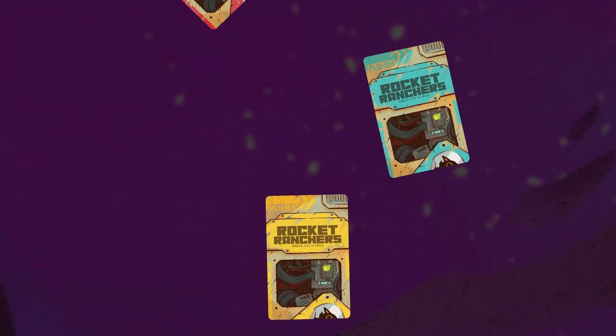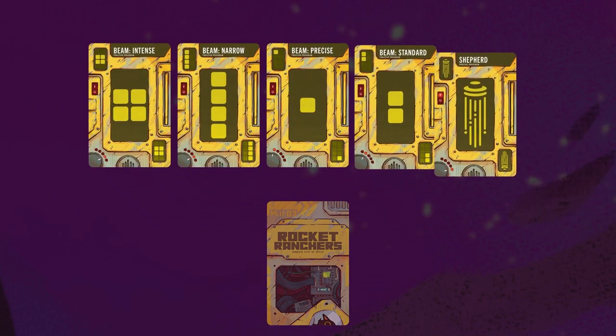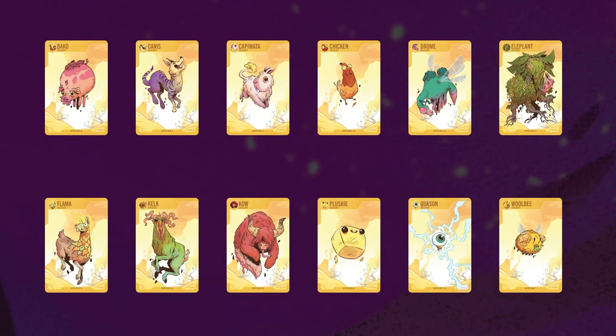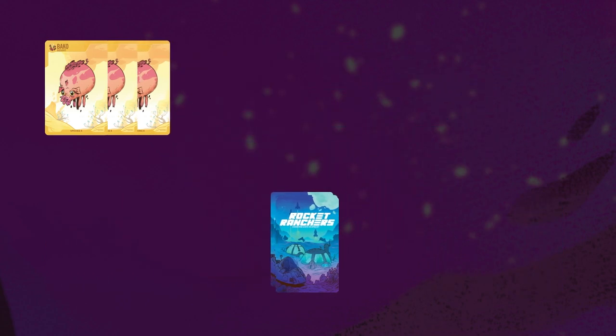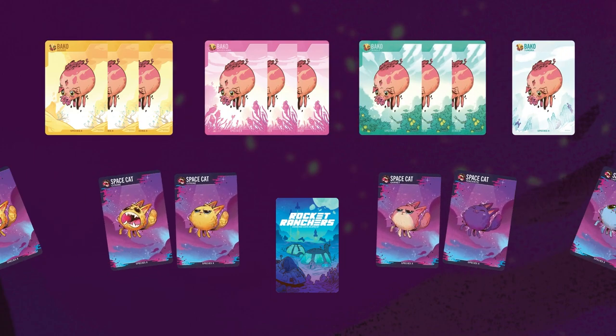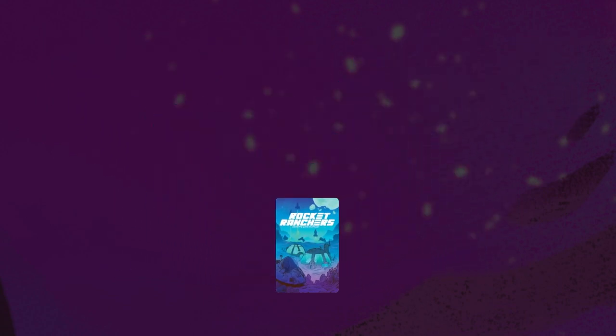Let's do the setup. First, each player chooses a dog ship deck of their preferred color. For this playthrough, let's take the yellow dog ship deck of 5 cards. Then, depending on the number of players in your game, shuffle the number of animal cards and space cats according to the player count. For this 4 player game, we will need all the cards from desert, grassland, jungle, tundra, and 12 space cats. Combine and shuffle to create the wilderness deck. Place this off-center, where everyone can reach.